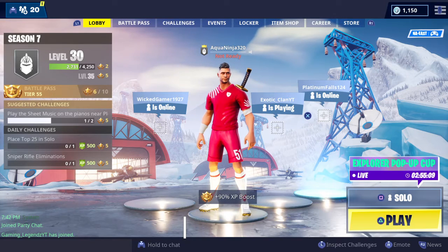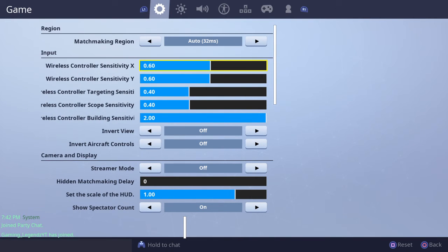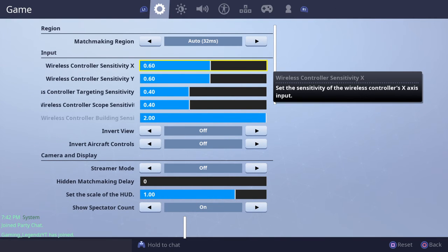Today we are going to be doing a settings video on how to make your gameplay better. The best sensitivity in my opinion would be about 0.6 for your X and your Y, and then your targeting sensitivity I would put at about 0.4 or 0.5.